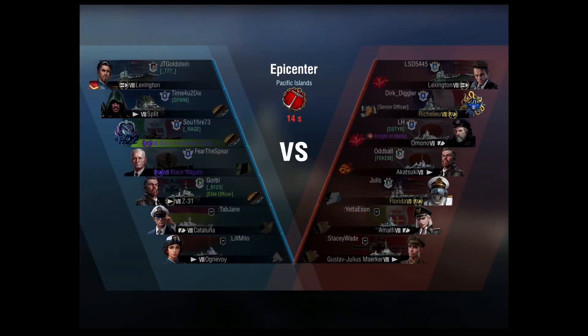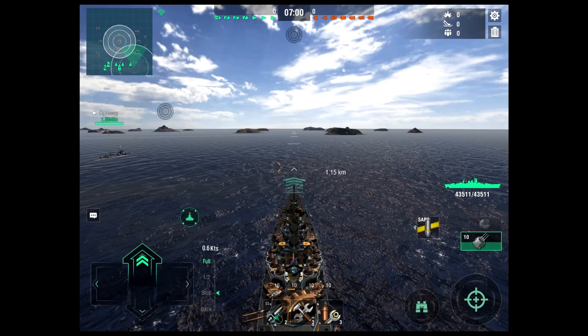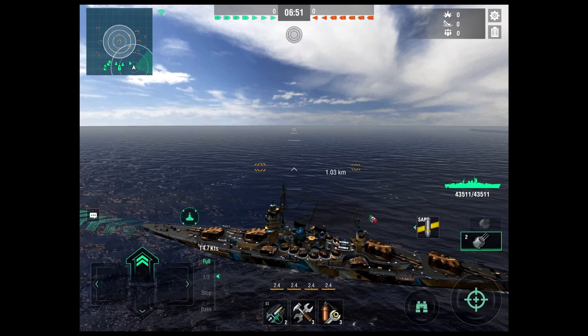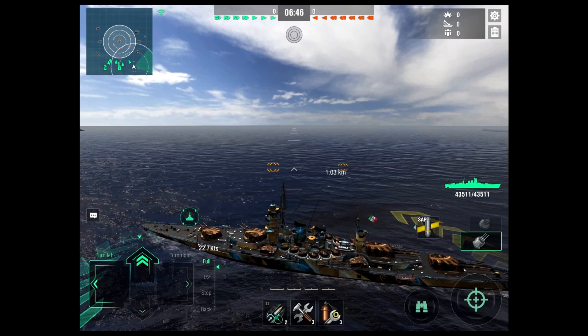Here's what we've got: Lexington, Richelieu, Amano, Ekatsuki, Florida, and a bot — two bots. Nagato split, Lexington. It's an epicenter map, so I'm going to head in towards the center. If I had the fuel smokes from the tech tree, I might be tempted to flank on the outside ring. Getting up to full speed and heading in.